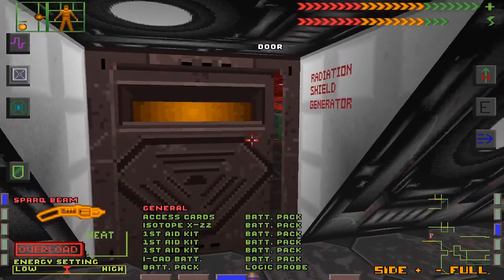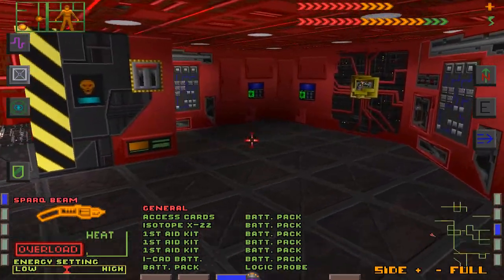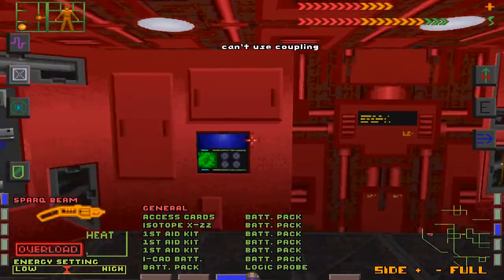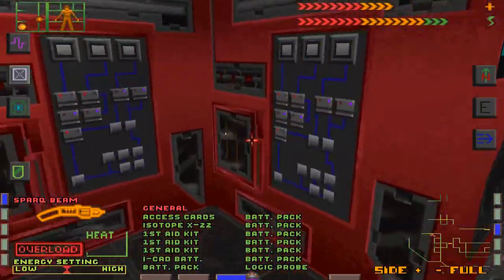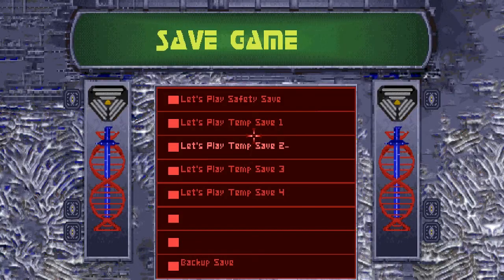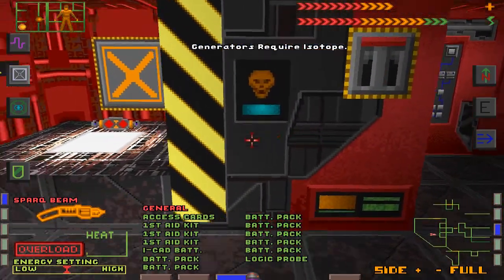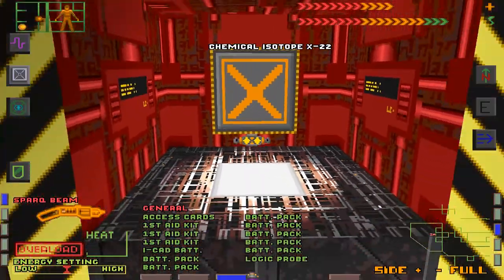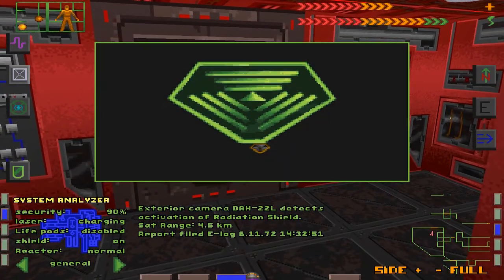Radiation shield generators require isotope. So is this just where it goes? I'm gonna save just in case I'm doing this wrong. Generators require isotope — shield generators ready, radiation shields activated! Oh, what's this?